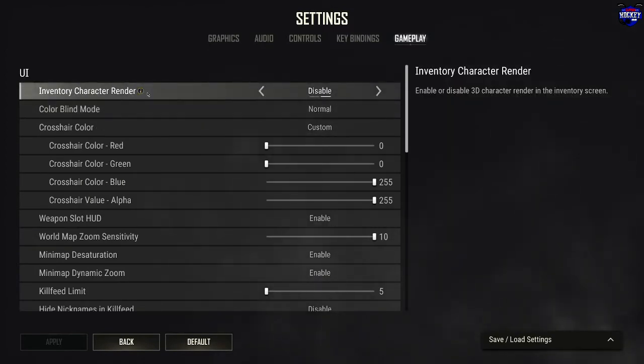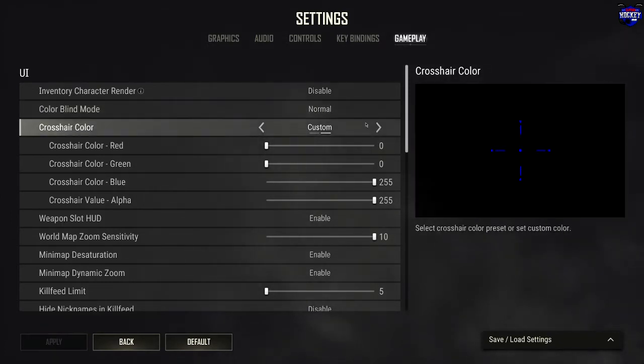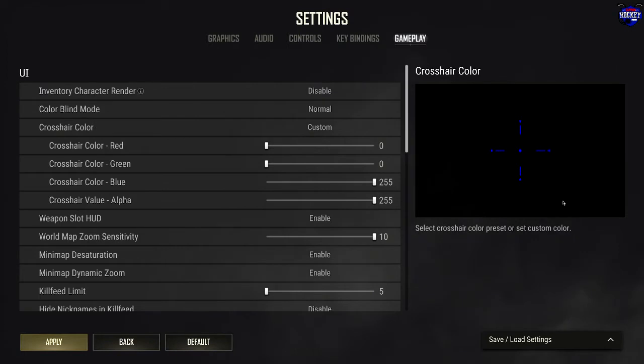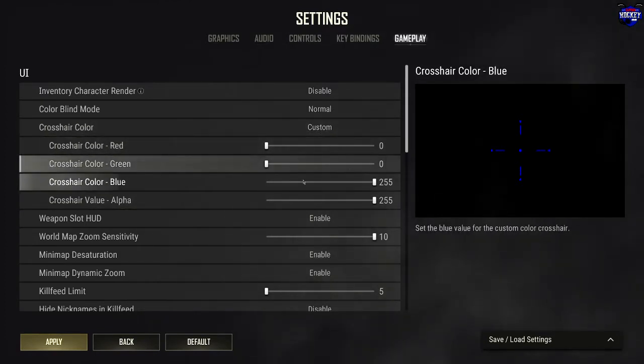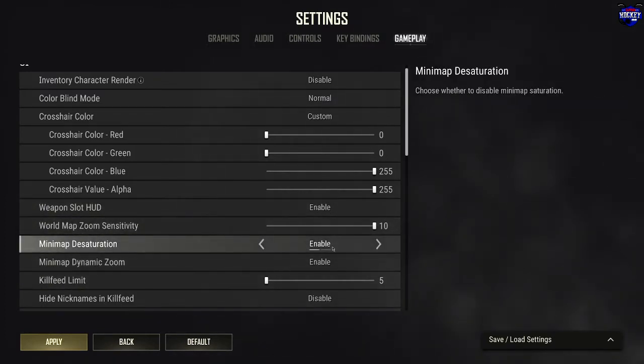Under Gameplay settings, you can enable or disable showing your character in the inventory screen — I have it disabled for a performance boost. There are different colorblind options — I use Normal. You can do a custom crosshair or use the default white crosshair. I set mine to Custom and use a blue crosshair, which is more visible for me. Weapon slot HUD I keep enabled — that just shows your weapons on screen in the HUD. World map zoom sensitivity I keep at 10.